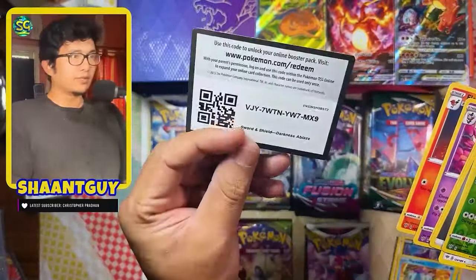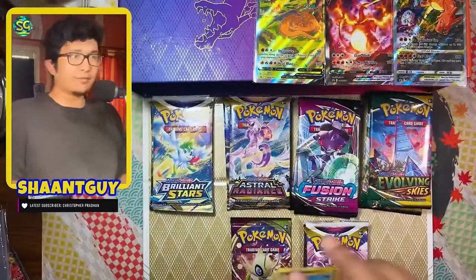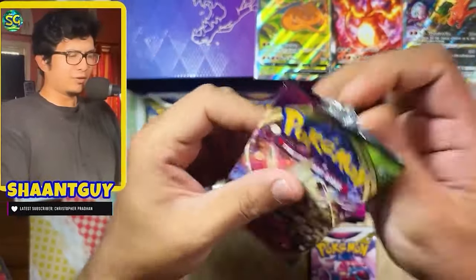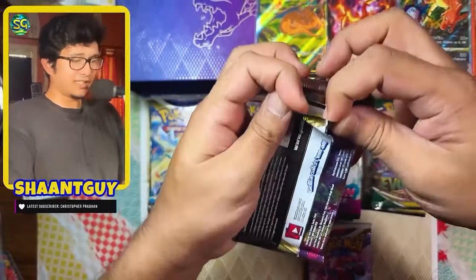There you go, a code card for you guys from Darkness Ablaze. Nothing from Darkness Ablaze, as expected, as usual. Vivid Voltage is, I think, the Pikachu, right? Again, I don't know. I just want to pull something interesting, something fun.